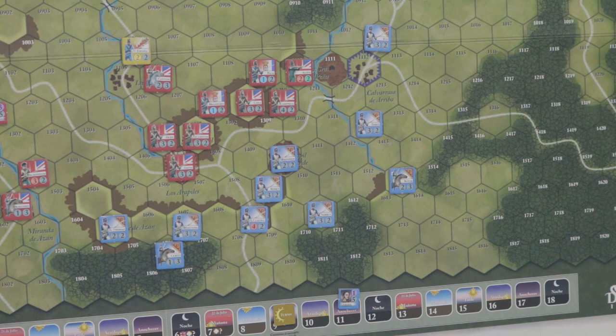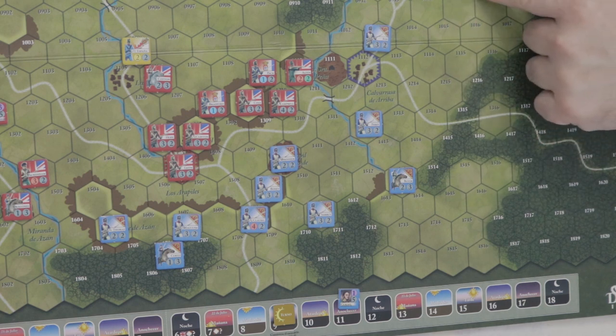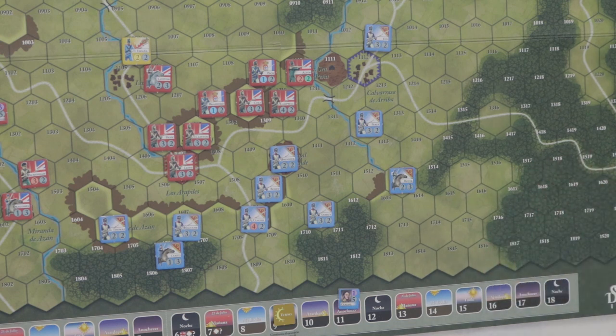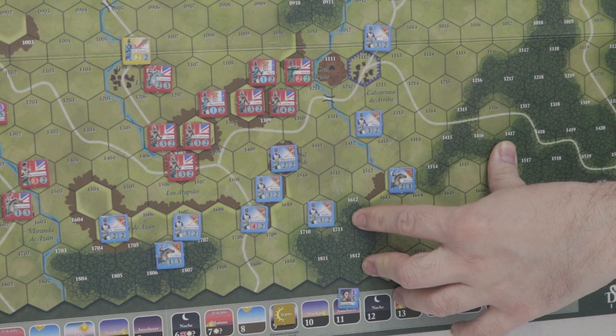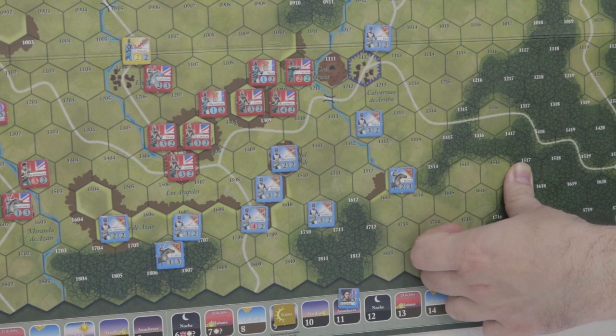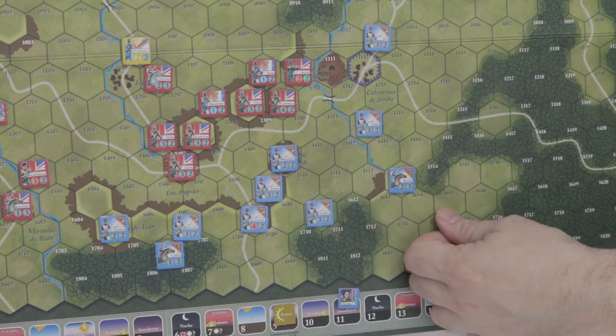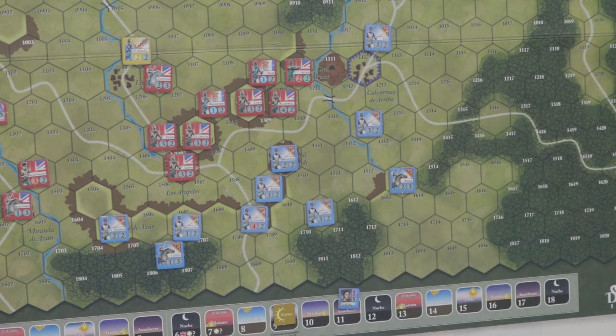Los bosques y el terreno accidentado permiten a las tropas cubrirse como si fueran colinas, dándoles bonificador de defensa. Cada ficha representa miles de soldados. Cuando entraban en un bosque, subían una colina, o se introducían en terreno pantanoso o escarpado, las tropas ralentizaban su marcha. Las reglas del juego lo muestran haciendo que las unidades se detengan cada vez que entran en una celda de bosque — aunque les quedaran movimientos por hacer, se acabaría su turno.